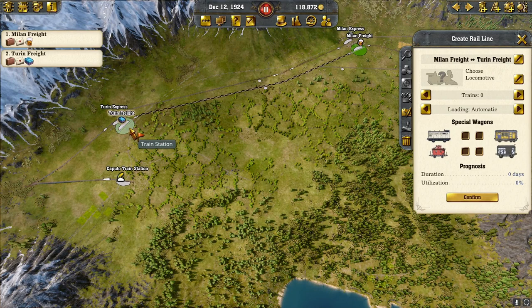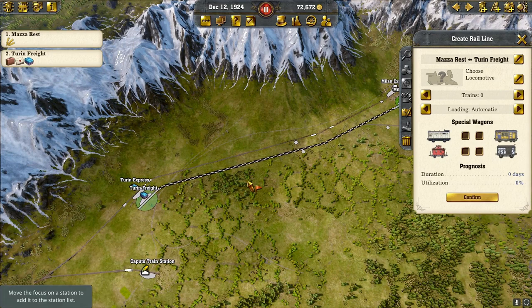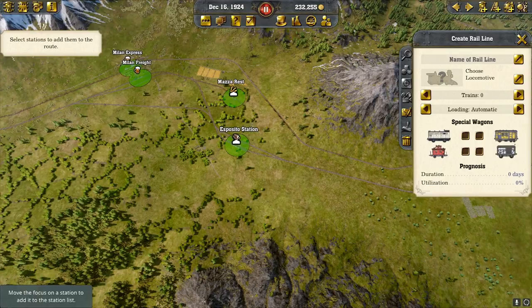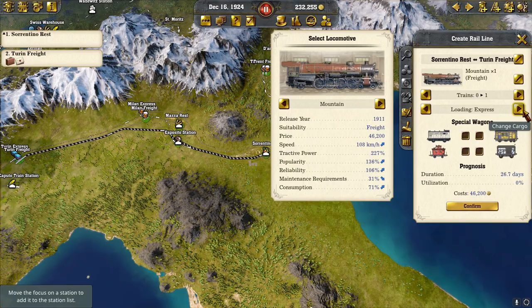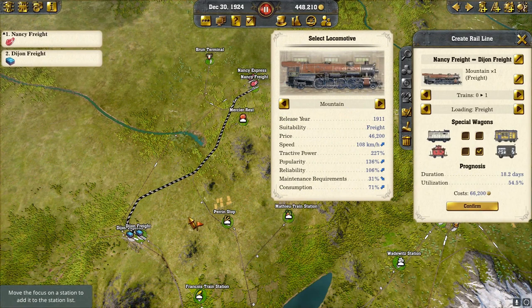We also need to bring grain into Turin — it goes through Milan briefly but we'll do a bypass. Now bringing vegetables into Milan — they won't need it at first of course. And putting vegetables into Turin as well — again, not needed yet, but when they're ready they'll be automatic. Bringing corn into Turin and then bypassing the freight station bringing corn into Milan freight, just doing a circle and coming back up.